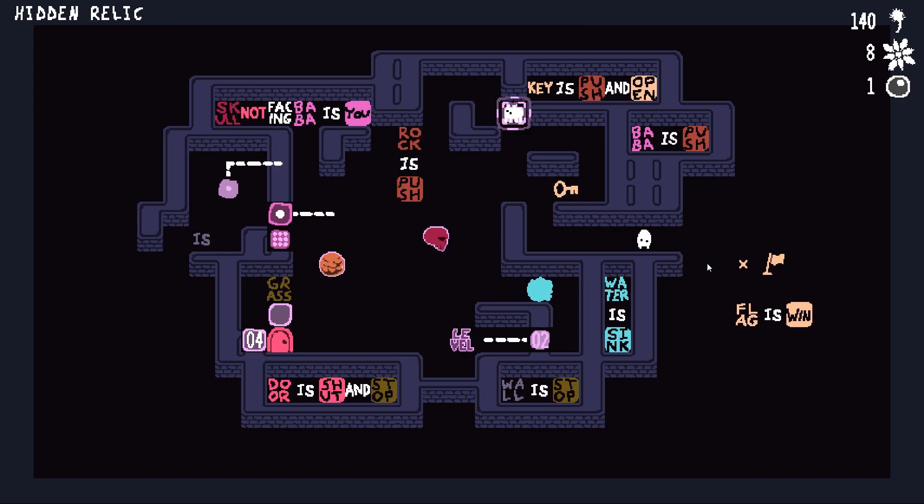All right, so we're in a good place there. Let's now do - baba is level again so we can solve this level. Okay, baba is push - that's not what I meant to do. Okay, baba is level. Let's go ahead and get my skull back into place, except I wasn't able to do that.